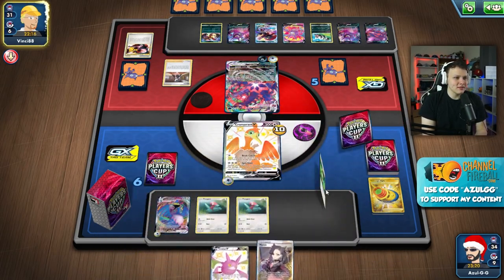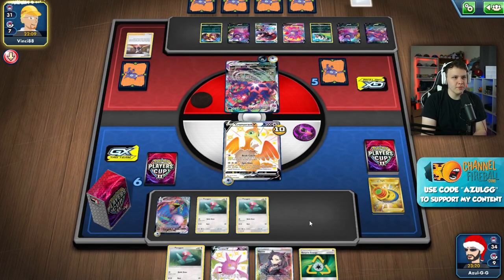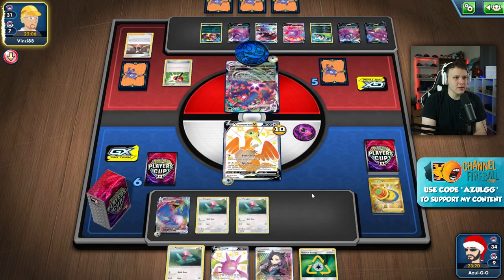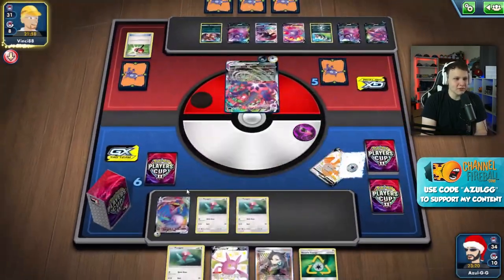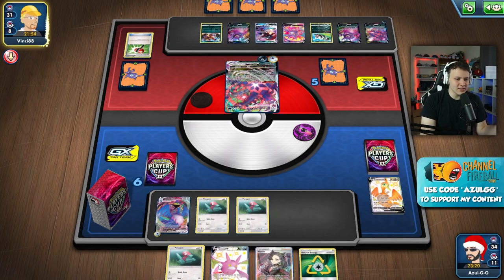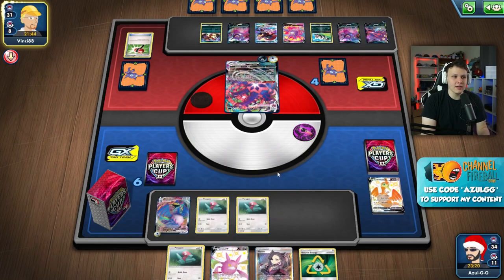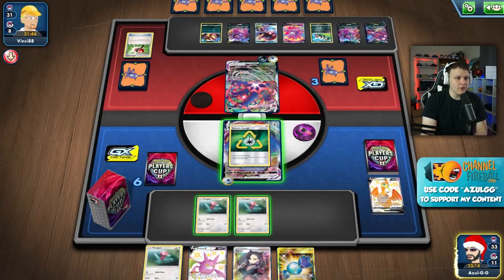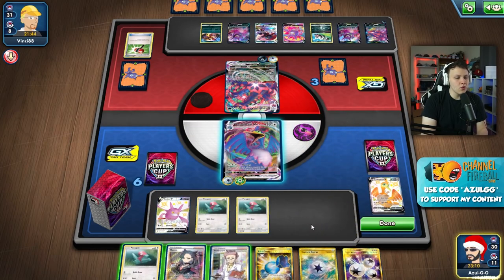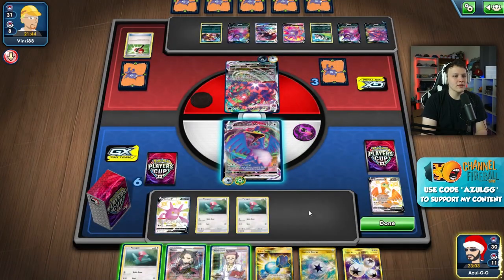We got a Crobat, cycle, Marnie - not great, but we got a top deck and a Crobat draw to work with, so it can definitely get better. Turns out they play Crushing Hammer as well as the Weavile line - thankfully they got tails. That one energy could be the difference maker. VMAX the active, let's see what Crobat can do for us. I don't want to bench this Porygon because I want room for Crobat, Dedenne, and then possibly more Crobats or Dedenne next turn.